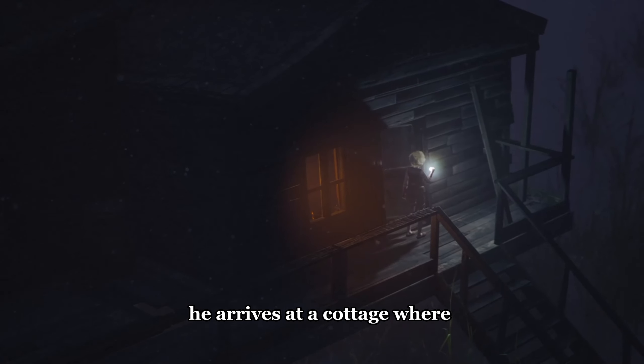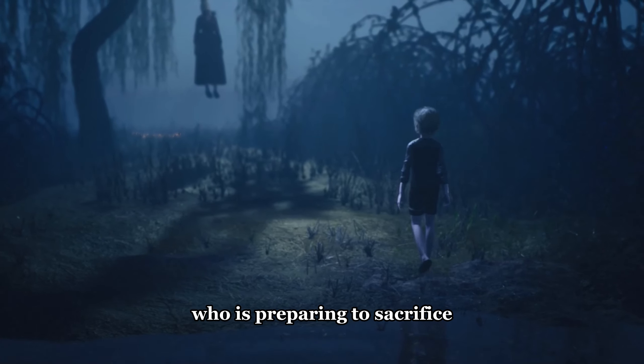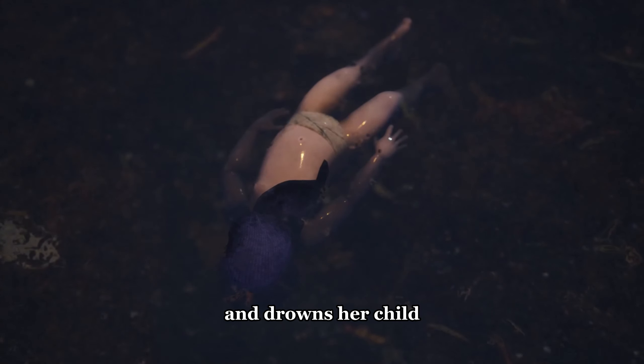Ole arrives at a cottage where he finds a book describing a ritual for sacrificing human lives. He encounters a witch who is preparing to sacrifice herself and her child. Ole attempts to save them, but despite his efforts, the witch commits suicide and drowns her child.